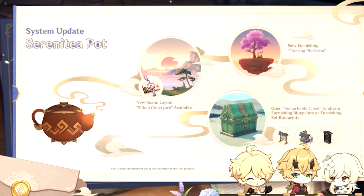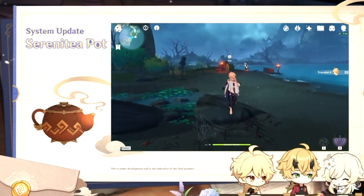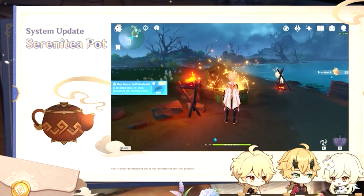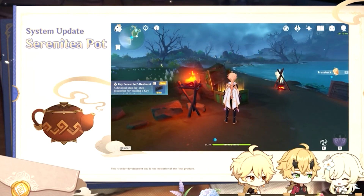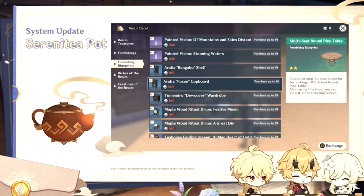That's about all we have for the events in version 2.2. Now let's move on to some great updates coming to the Serenitea Pot. In version 2.2, the new realm style Silken Courtyard, as well as a series of brand new Serenitea Pot furnishings, will become available for travelers to enjoy. It's time for some Inazuma vibes in our teapots!